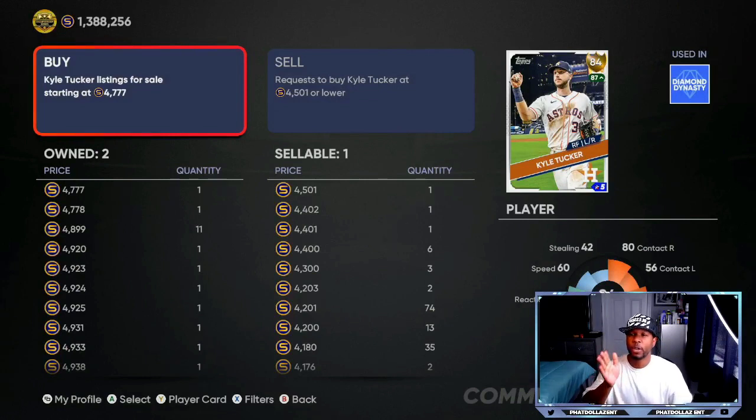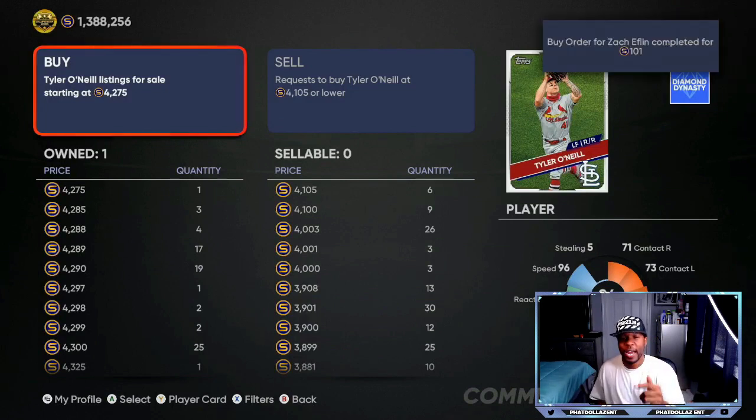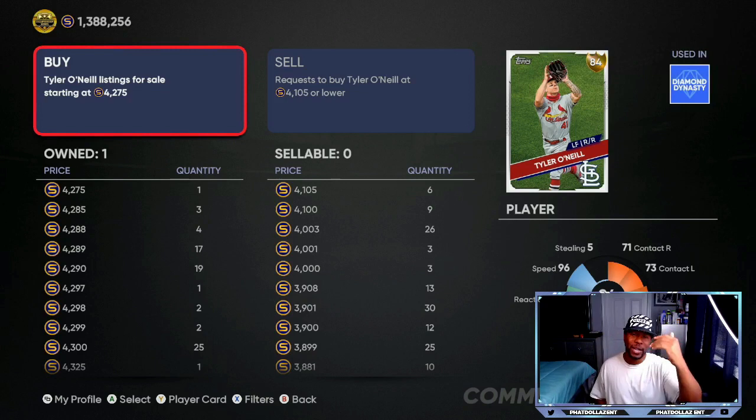For Cal Tucker at 4,777, when you go to buy, look at the right side to find the best gap in orders. Between 4,203 and 4,300 there's a good gap, so put in buy orders at 4,205 — about 10 to 15 orders. If he gets the upgrade you'll still make about 650 stubs profit on each. Same thing with Tyler O'Neill — look at the buy side, get him under 4,000 at 3,909 or 3,910, and you're looking at about a 1,000-stub profit on every single one.